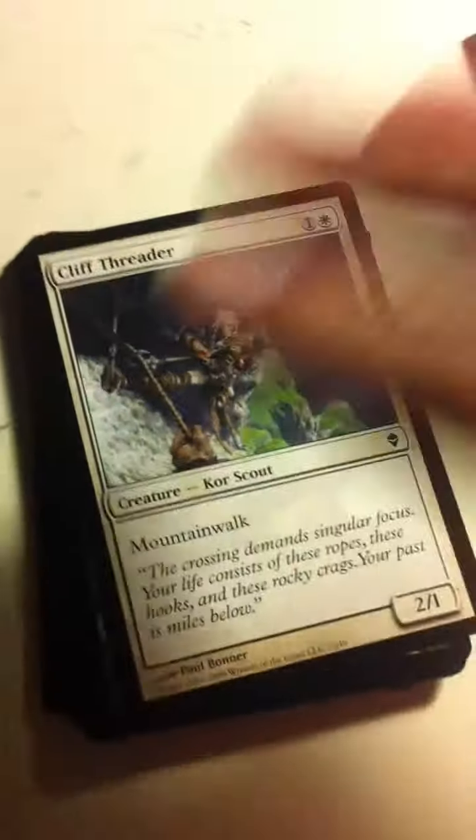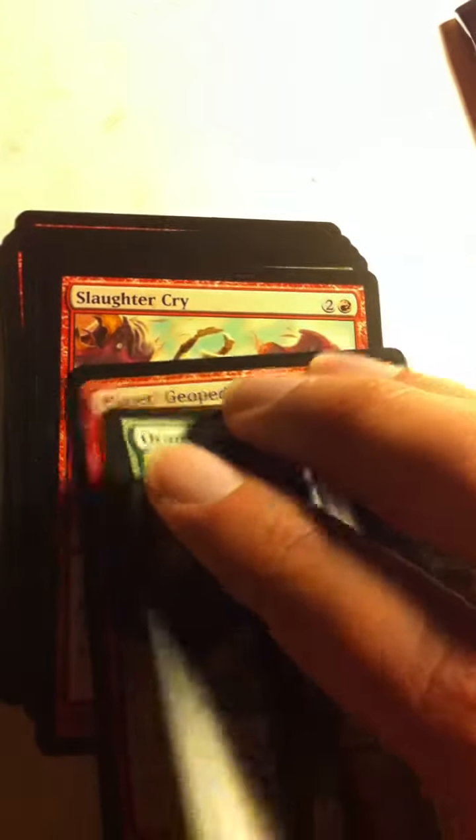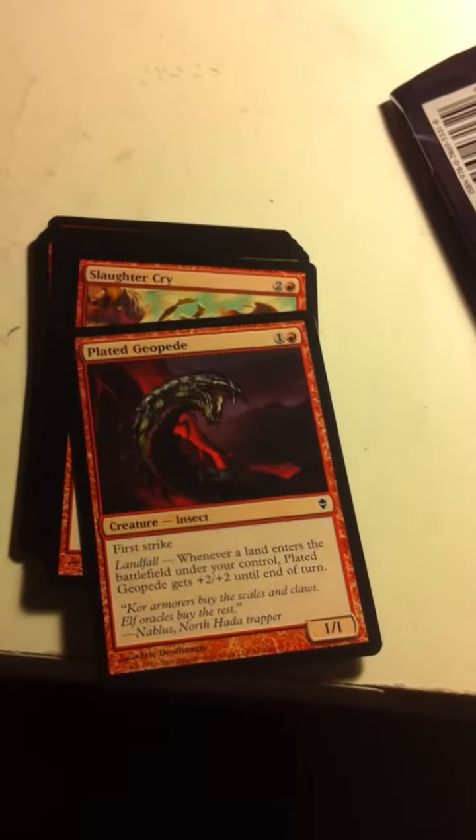Please stand by while I get the scissors. Alright, I scissored open the remaining packs off screen, so now you can see me open the last four without a hitch. And here we go — Cliff Threader, Core Scout, Mountain Walk, Piranha Marsh. I've gotten quite a few of these common tap lands. Grazing Gladeheart — pretty much all these are old hat by now. Plated Geopede. Slaughter Cry.